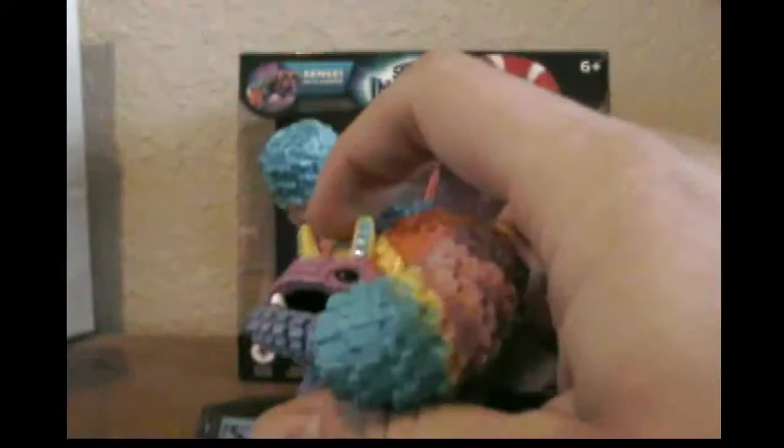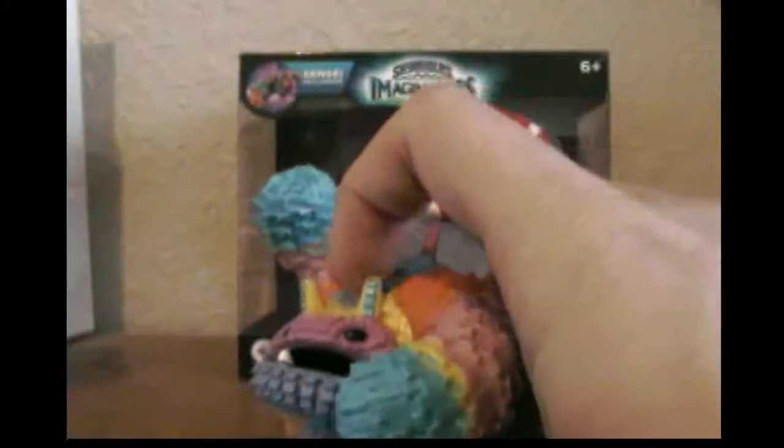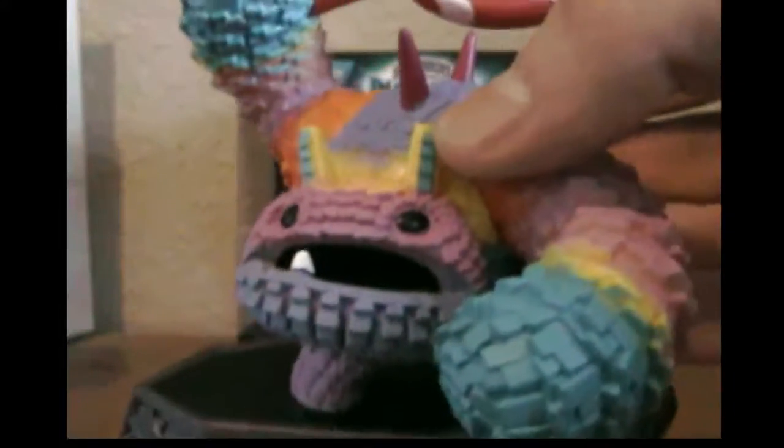Let's take a close look at Pain-Yatta. If any of you guys have played Skylanders Trap Team, you'd know Pain-Yatta was one of the catchable villains in that game, and now he is in Skylanders Imaginators as a Sensei. This guy looks pretty cool in figure form — they did nice details with these paper things making him look like an actual pinata.